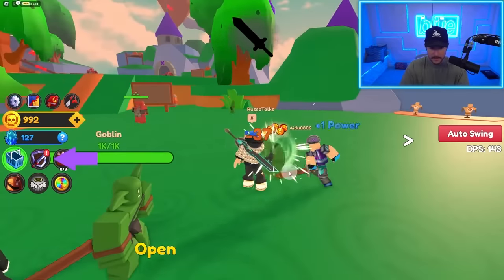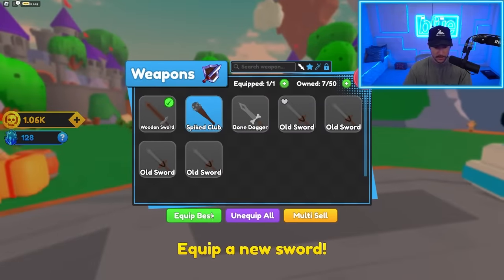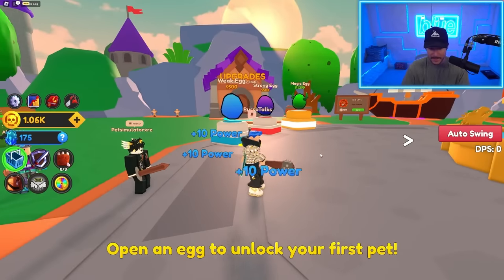Let's try one more. I got a bunch of weapons and I'm not afraid to use them. We take these weapons, equip our best. We got a spiked club — 10 power plus my damage, which goes up every click. Kind of dope.